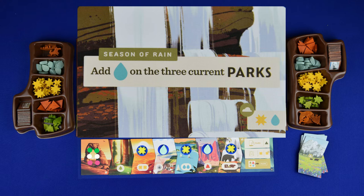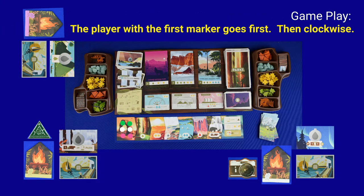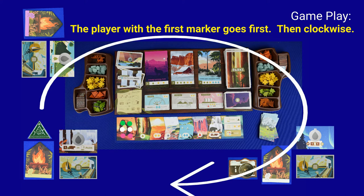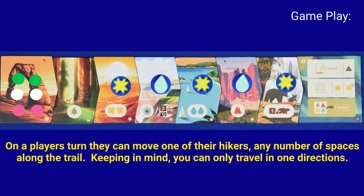Starting with the player who has the first hiker marker and going to the left, players will take their turns. On a player's turn, they can move one of their two hikers to any of the tiles going along the trail, keeping in mind that you can only go in one direction — once you pass a point, there is no going backwards.